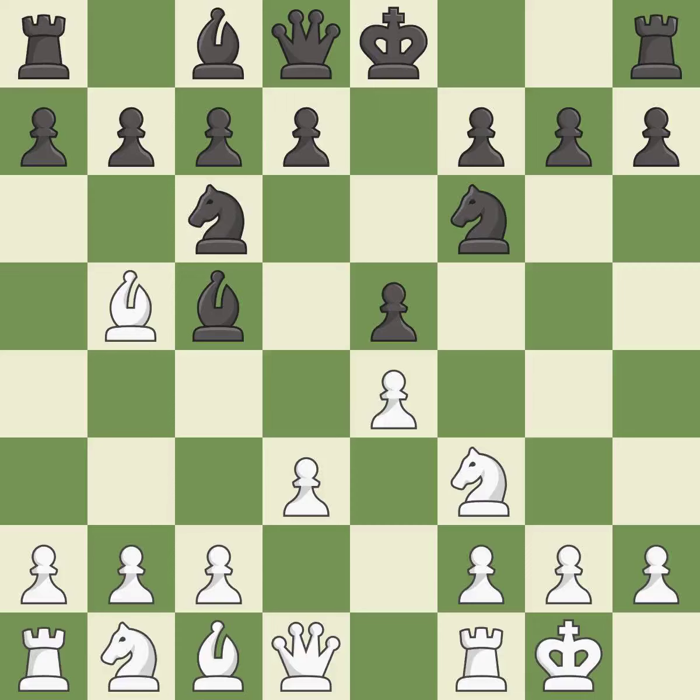Castling gets the king to a safer square, out of the center of the board, while also developing a rook. Castling kingside tends to be safer because the king is further from the center. The bishop is ready to be developed to an active square.